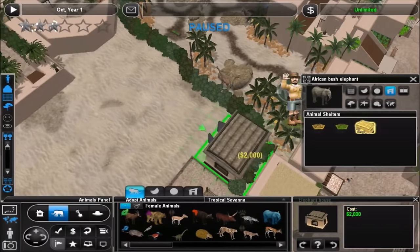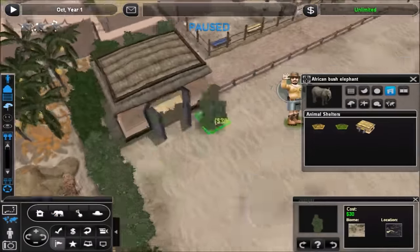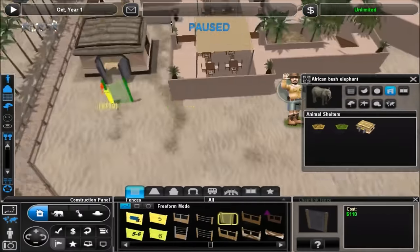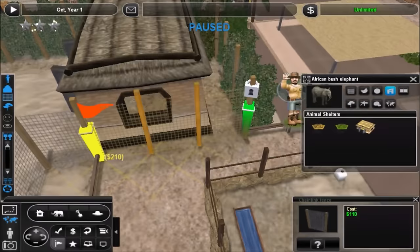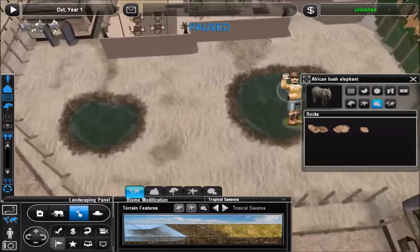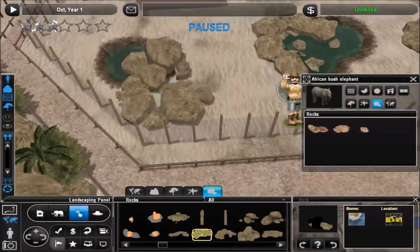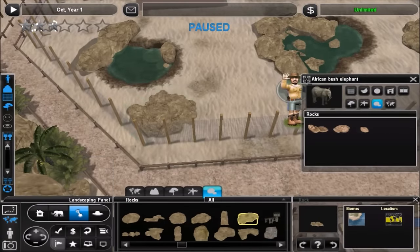Hello everyone and welcome back to the Oasis. This is going to be the last exhibit in the zoo, and it's going to be an exhibit for some African bush elephants. I thought that'd be pretty nice because this is basically going to serve as the highlight of the zoo. That area I built over there with the café and the outdoor eating areas with the viewing platform is a really good place where you can sit and watch them.